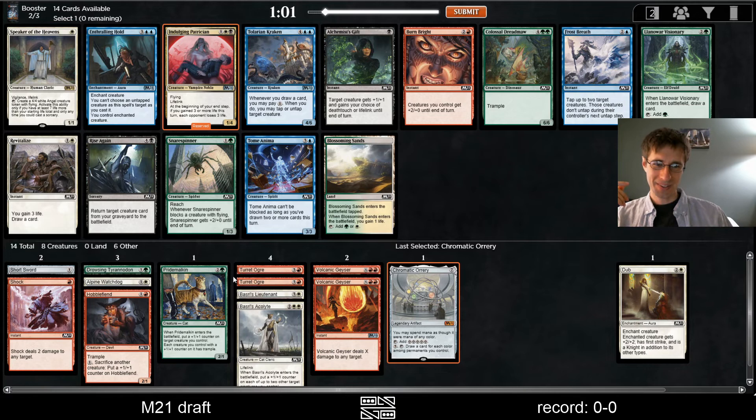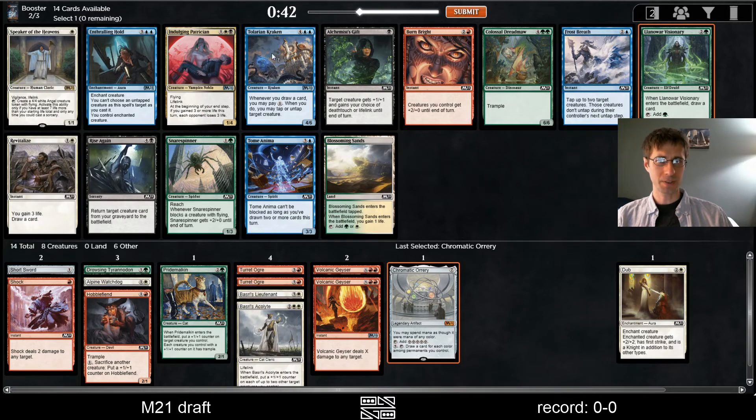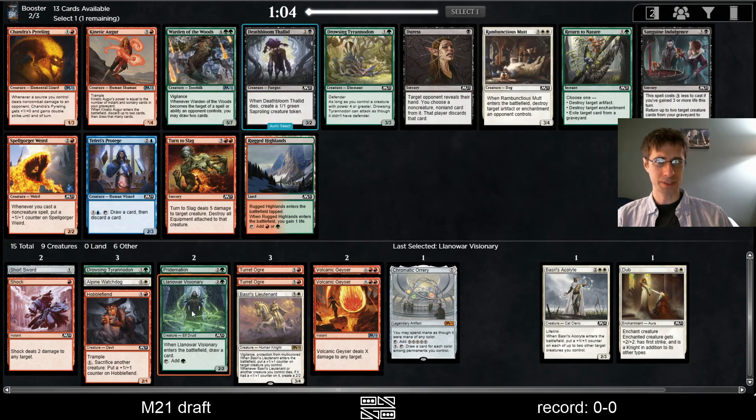Patrician — that could be good here. And then Visionary, now that we're really trying to get this Orrery going. The other option is just the Speaker, which will be good almost no matter what, but on its own it doesn't do much. We really want to ramp now that we have the Orrery. Let's take Visionary.